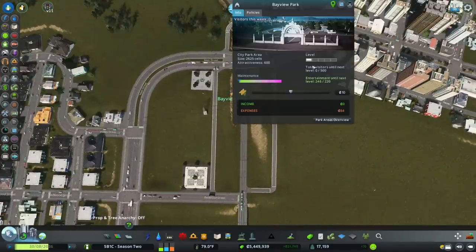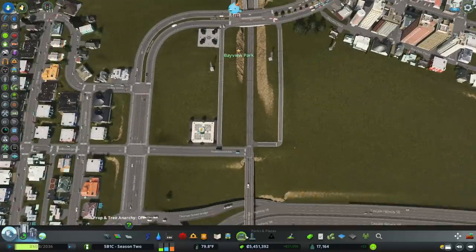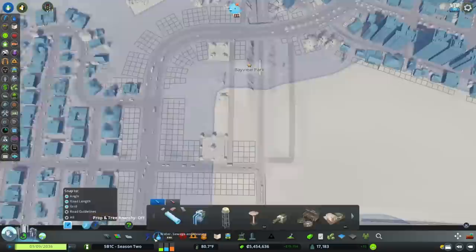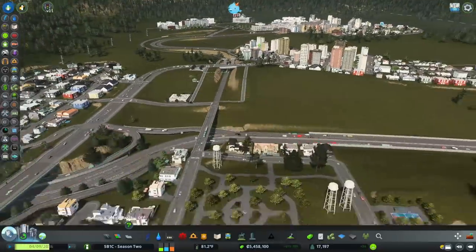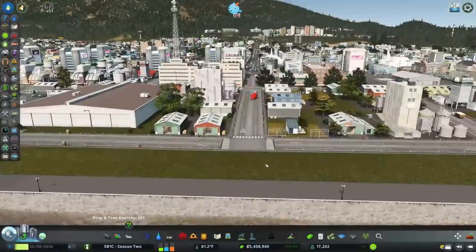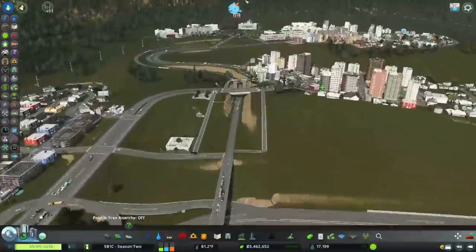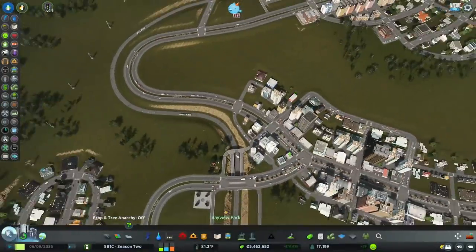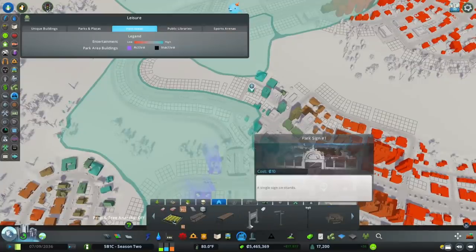That park will take forever to level up, but I just want to get it there. No electricity — all right, now I can get rid of power lines. I should protect that sight line really nicely. The sight line I'm trying to protect is that trade school administration building — I just want to use this park to keep the view unobstructed between it and the city so it'll be a nice dominating landmark.